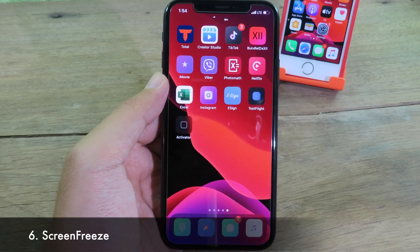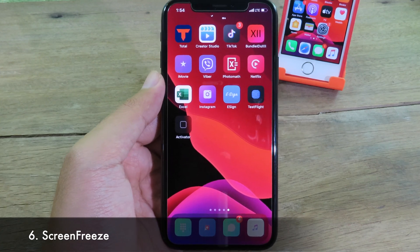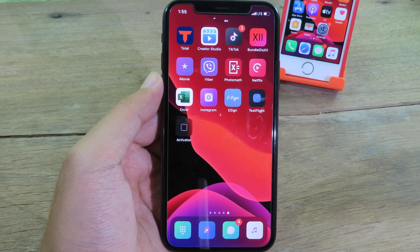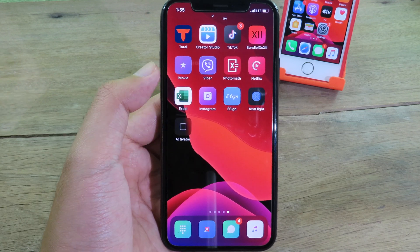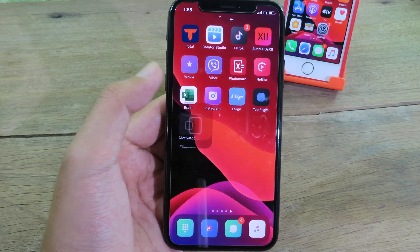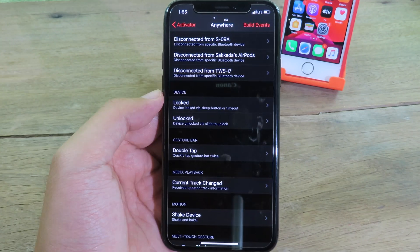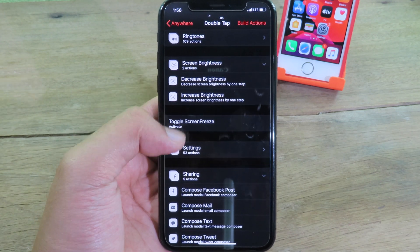This next tweak will freeze your screen. For example, when you let someone borrow your phone and don't want them to mess around, it will lock things so they cannot swipe anywhere. After installing this tweak, it requires Activator. Go to Anywhere, select a feature to enable the tweak — I'm going to choose double tap on the home bar and select Toggle Screen Freeze.